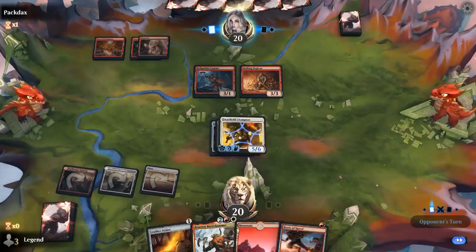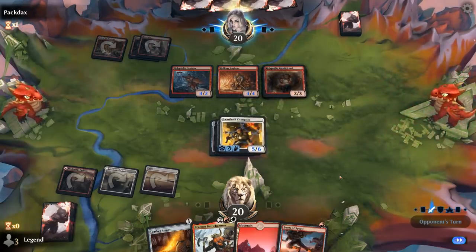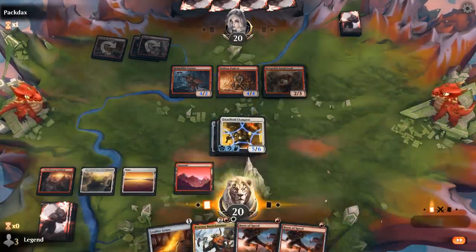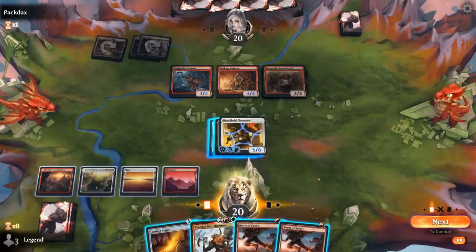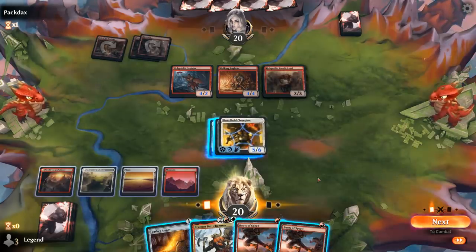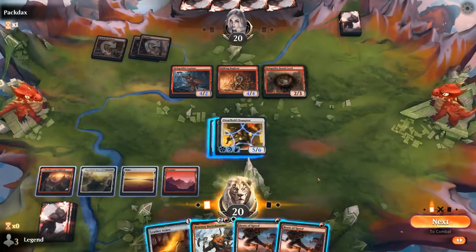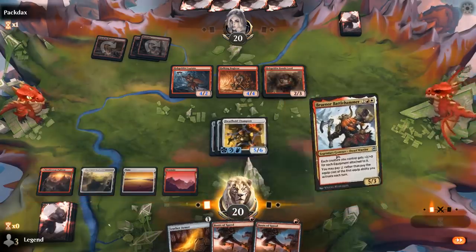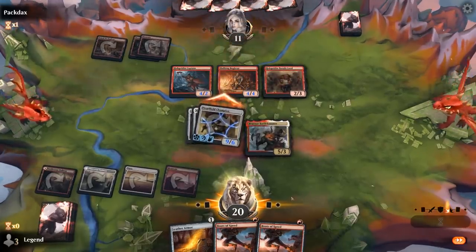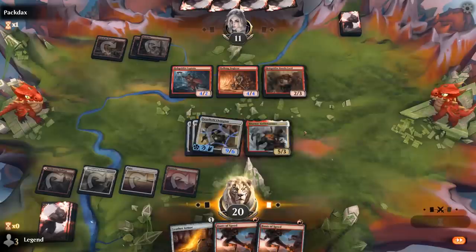Braenor will pump the champion by 4 as well. Bandit Lord pumps their goblins, but a 5/6 says no attacks. We could maybe set up a one-hit KO by loading up this Dwarf Hold Champion — 5 equipments, that's plus 10, so around 17 power — so almost. Playing Braenor is probably better here. Attack, and then we get to move one equipment for free — it's going to be the Maul on to Braenor.